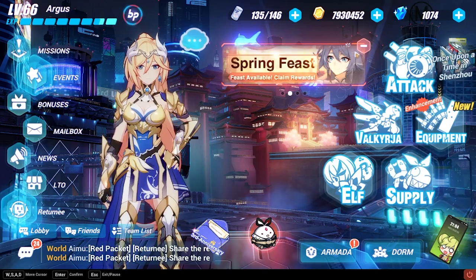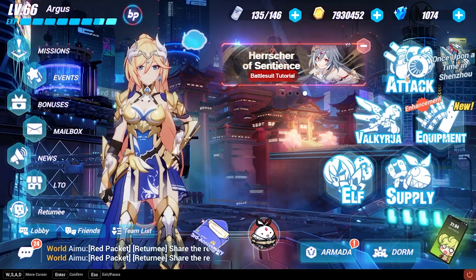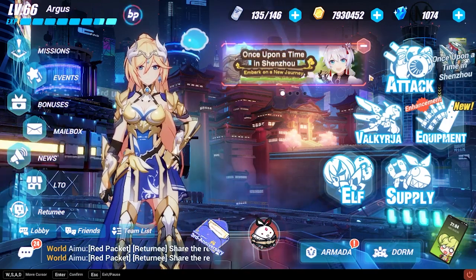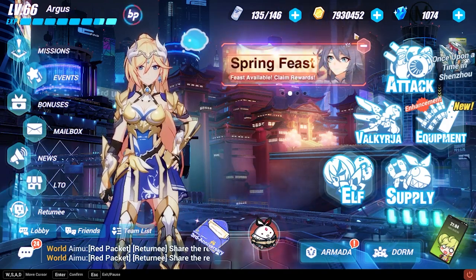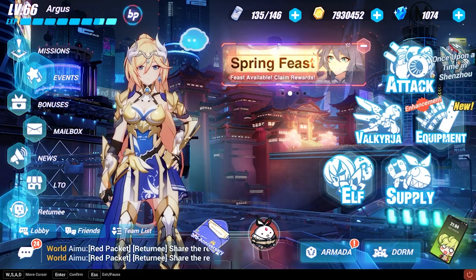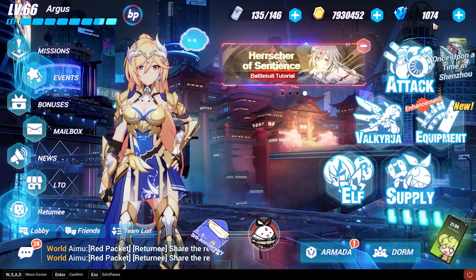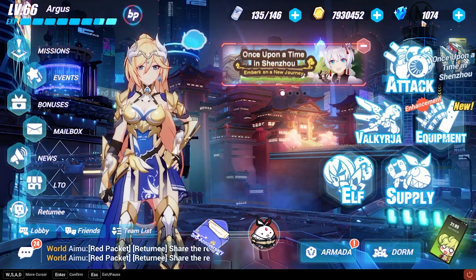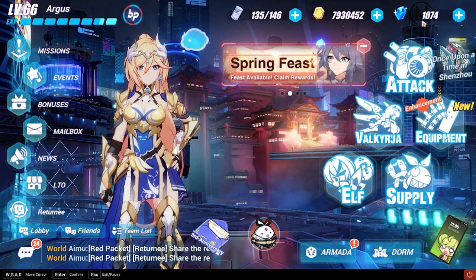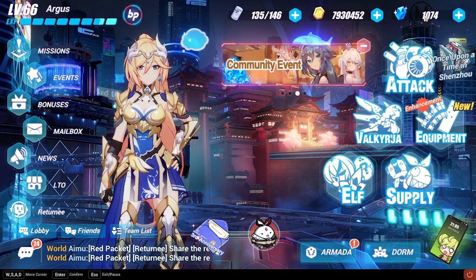Next is the coin — the general currency of the game. It's mainly used for upgrading your Valkyries' abilities, which costs hundreds and thousands of coins. You can also exchange it for some materials in the shop. And then there are crystals, which are one of the premium currencies, but they are obtainable in-game through events and story missions.